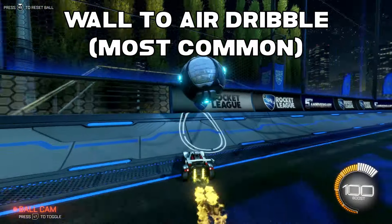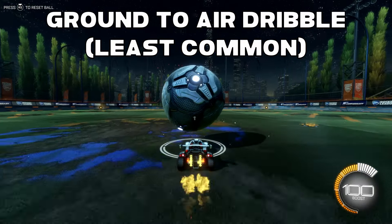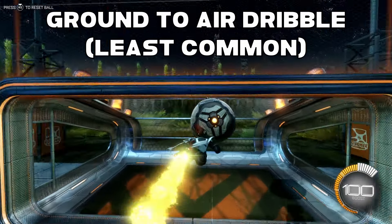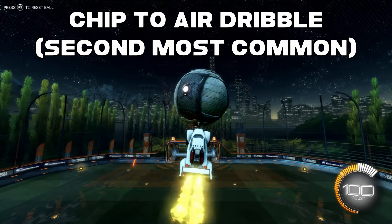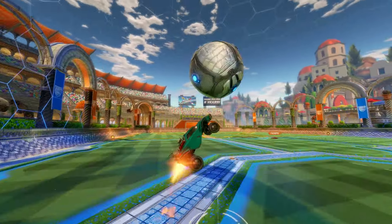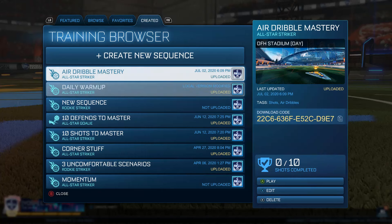The wall to air dribble is the most common and this is where you should practice your dribbles the most, as its success rate and fluidity is the best. The ground to air dribble is the least common because it's difficult, requires a strong setup, and is usually pretty easy to save in game. The chip to air dribble is the second most common place — the reason it beats the ground dribble is because when you chip the ball you get it up into the air pretty high without using boost and you don't necessarily have to set up the ball.